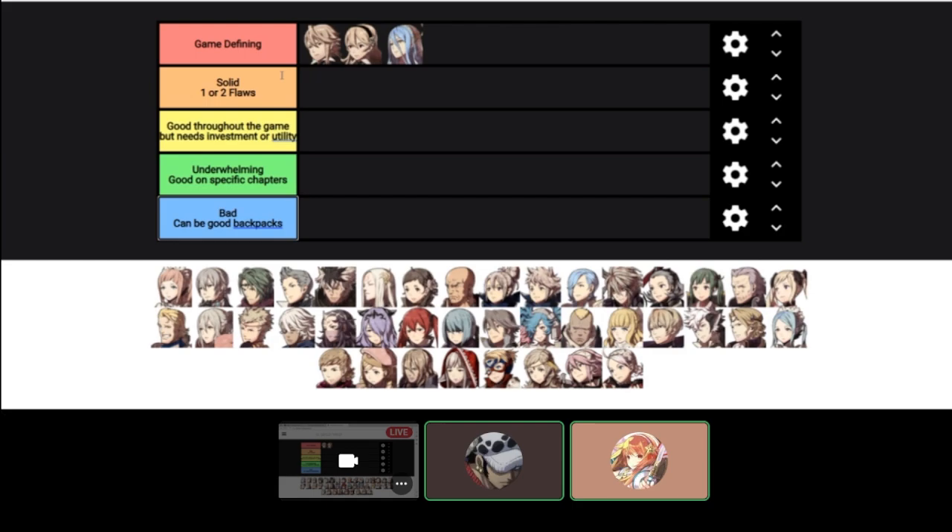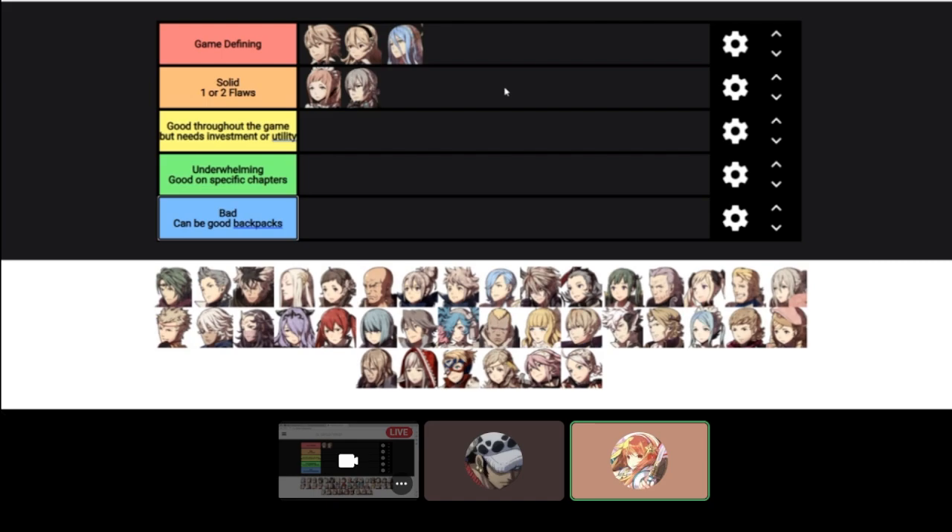Felicia and Jacob — they're either game-defining or solid one or two flaws. I think they're just solid, because they're insane in the early game. You can make them even more insane by marrying Corrin and getting them into, say, Wyvern Lord where they'll pop off, or Magic Malignite with Felicia, or Paladin. But by around Chapter 12 to 14, they start to fall off, and units like Camilla, Leo, and Xander just soar way past what Jacob and Felicia can do without proper investment.